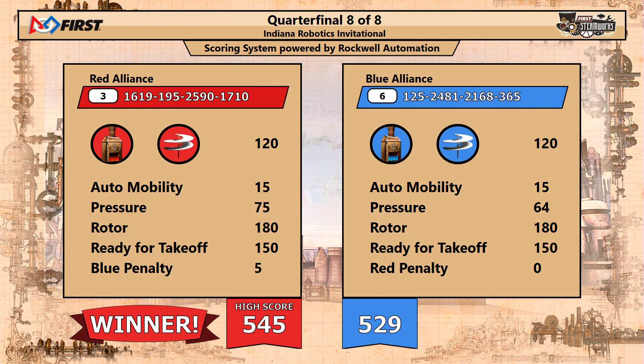A new high score here at IRI with 545 points. Losing with 529 points is the Blue Alliance — hard to believe. But congratulations to the red team, they go on to the semis. We need a round of applause for the Blue Alliance — talk about valiant in defeat, going down with a score of 529 points. Holy guacamole. That's team numbers 125, 2481, 2168, and 365. Wow!